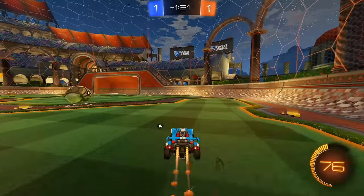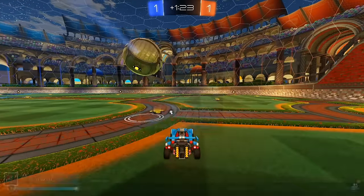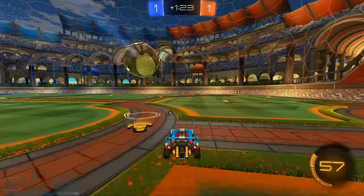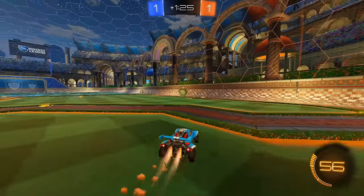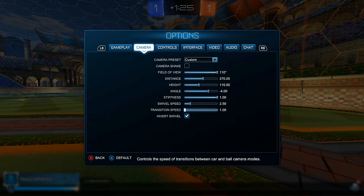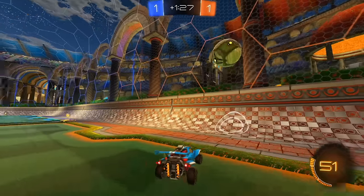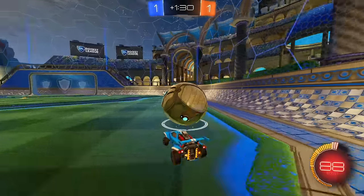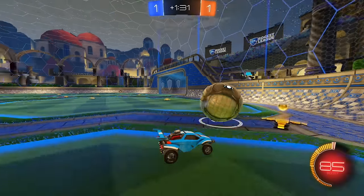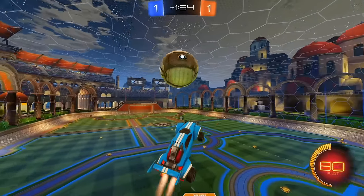With transition speed at 2.0 it switches completely; at 1.4 it's a bit quicker. I just use default since I've been used to it for years, but new players can definitely experiment. Swivel speed controls how fast the camera moves with your right analog stick — I use 3.6, which is a comfortable position between fast and slow and feels nice to flick the camera to the side to look around.